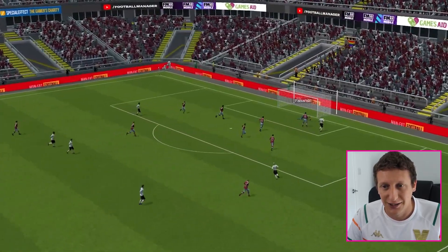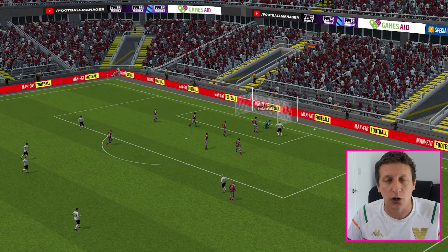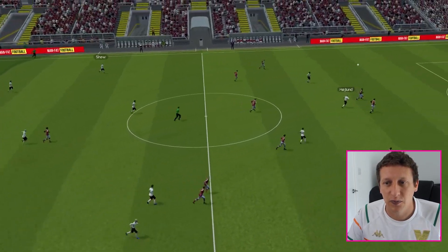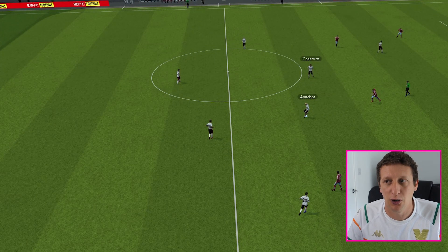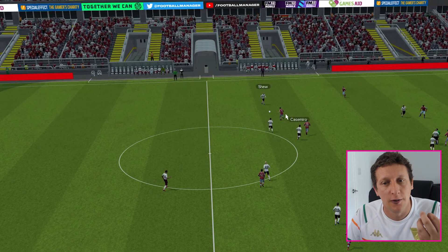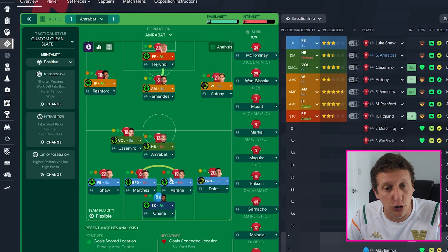It's a lovely ball from Fernandes - something you'd probably see from him - a couple of quick passes to break through the lines and feed Haaland nice and early. Once again, Onana throws it out to Varane who has all that space to carry, but because he's just a central defender on defend, he plays a nice early pass to Antony. Amrabat and Casemiro form your double pivot. Martinez, with dribble more on, carries again - doesn't carry far but it just sucks in the press, giving us an option of Luke Shaw to pass into Rashford.